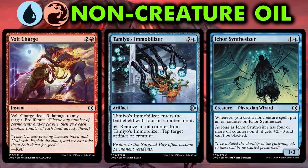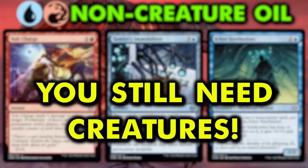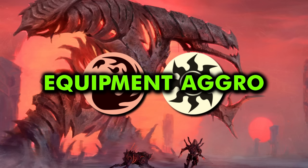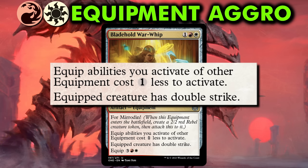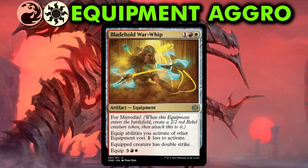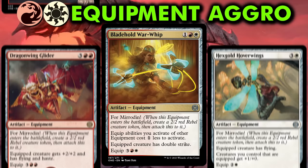The blue-red signpost uncommon is Serum Core Chimera, a 4-mana 2/4 Phyrexian Chimera with flying. Like many cards in this archetype, Serum Core Chimera gets an oil counter every time you cast a non-creature spell. Remove 3 oil counters to draw a card, then you may discard a non-land card to deal 3 damage to a creature or planeswalker. This Chimera is awesome — it doesn't hit hard, but it's a great blocker, meaning it can hold down the fort while you generate value off your non-creature spells and help clear a messy board over a couple of turn cycles. Even though this is a non-creature spells matter archetype, don't skimp on drafting creatures — your deck should have roughly 10 to 12 creatures when you finish drafting. The red-white archetype is an aggressive equipment deck. The signpost uncommon is Bladehold War Whip, an equipment with Formidon. It gives the equipped creature double strike and makes your other equipment cheaper to equip. Equipment with Formidon mitigates the usual issue of equipment taking up a deck slot without providing a body, since it gives you a 2/2 creature. You can count any Formidon equipment as a creature when constructing your draft deck.